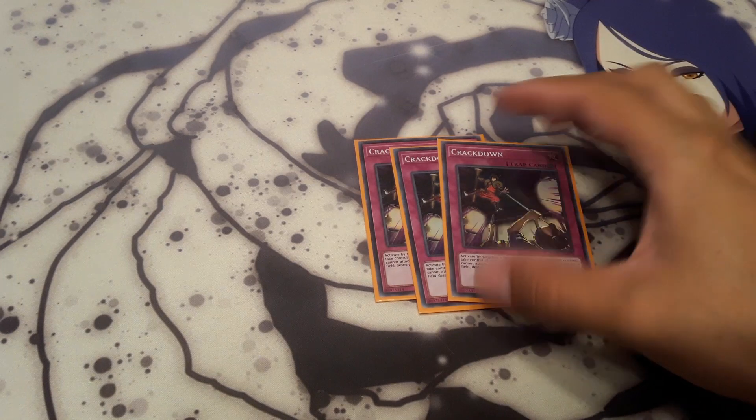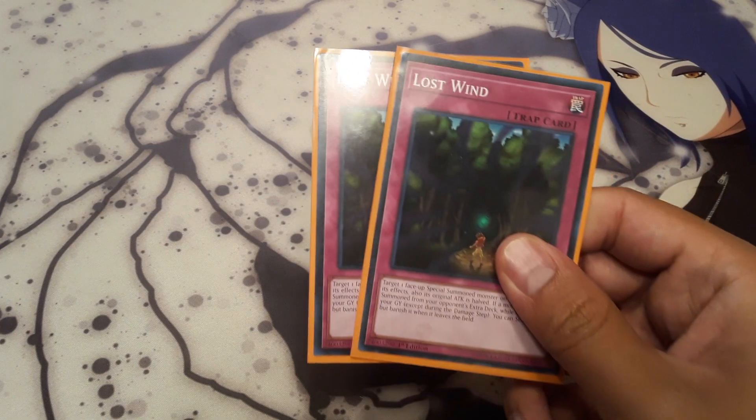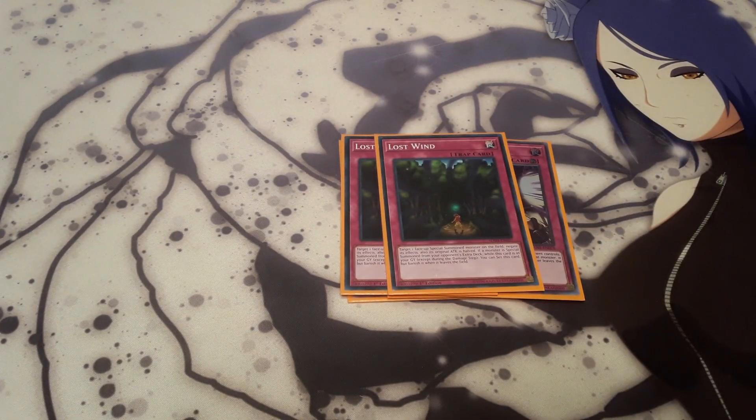3 Crackdown, probably the best trap in my opinion in this deck besides the Solemn Brigade. Basically you activate it by targeting a face-up monster your opponent controls, take control of that monster, and negate its effects. Also it cannot attack. 2 Lost Wind — you target a special summoned monster, halve its attack, and negate its effects permanently.